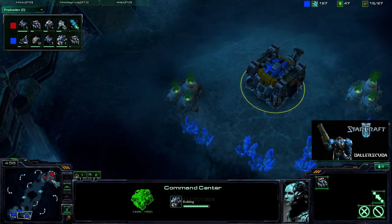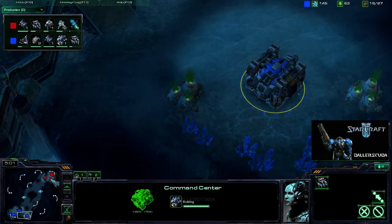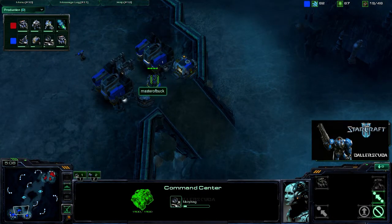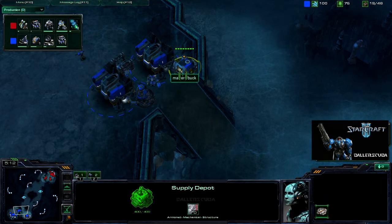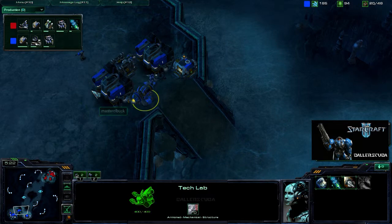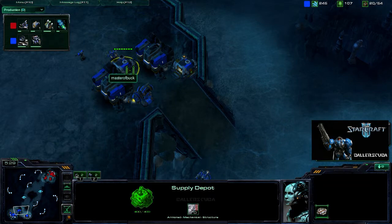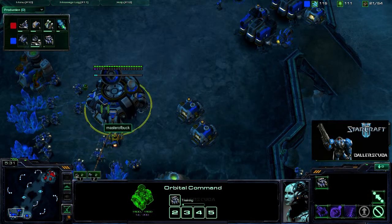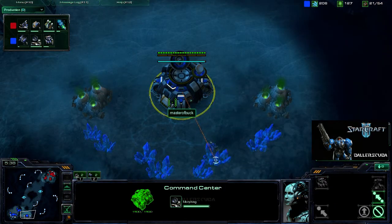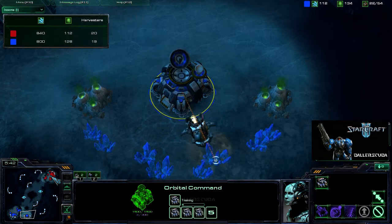That command center will be up fast. He pretty much blocked it off from his SCVs. The Supply Depots will have to be lowered. He did have to move one and got a tech lab on one of the barracks, so he had to build that second Supply Depot. The command center is up now, being morphed into an Orbital Command, so he should be taking a slight lead in harvester count soon.